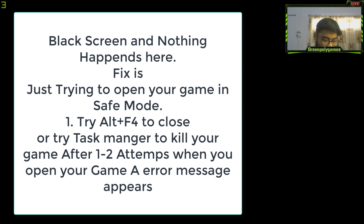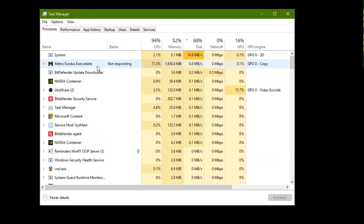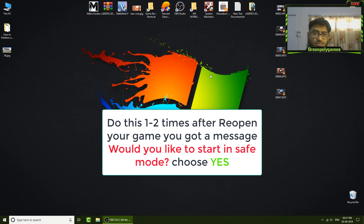Alt+F4 is not going to work here. So press Ctrl+Alt+Delete, go to Task Manager. In Task Manager, go to Details — here they are showing as not responding. End the task and process, and repeat this process two or three times.